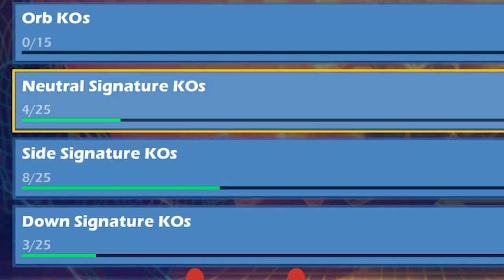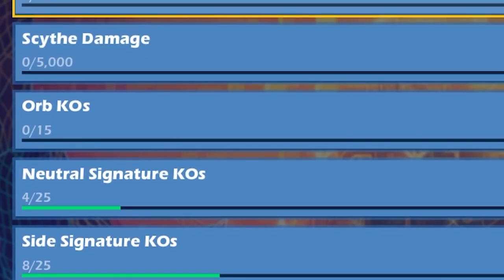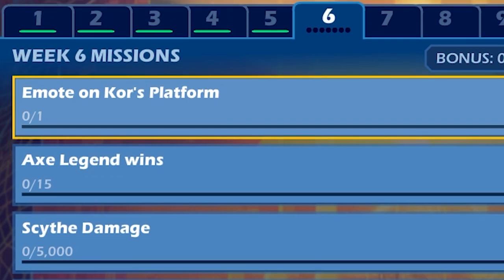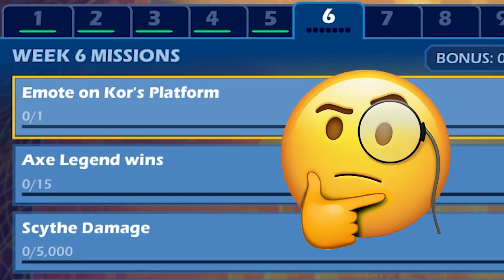We got down sig KOs, side sig KOs, neutral sig KOs — so just a lot of signature moves. And then we got orb, scythe, and axe challenges. And then last but not least, probably the one that's going to be hard for you guys: emote on KO platform.